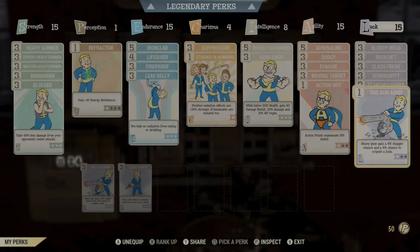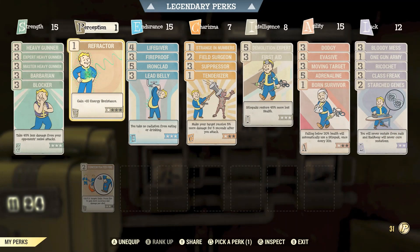If you point blank refuse to run a bloodied build — if we're not at low health, we don't require Serendipity, so we drop that and move those three points into Charisma. In Agility, we switch out Action Boy for Born Survivor, and if by some miracle your health drops low enough, you'll auto-proc a stim at 20% health. If we swap Nerd Rage for First Aid, that auto-stim will heal 45% more health. Then with Charisma, we add Field Surgeon to make that auto-stim work quicker. We have a spare point to throw into Tenderizer, or we could go 3 Tenderizer and 1 Suppressor for full health.